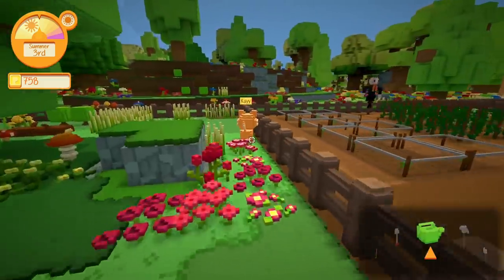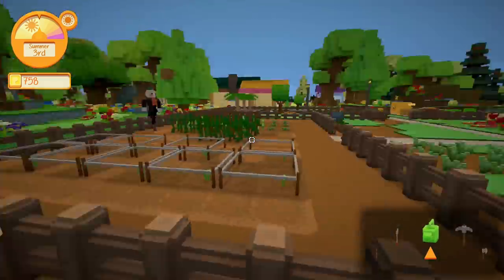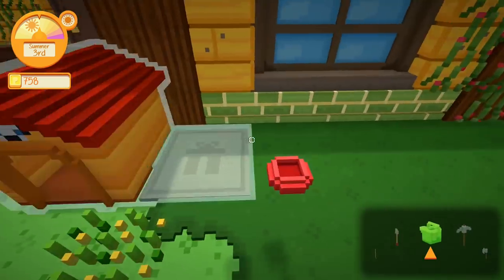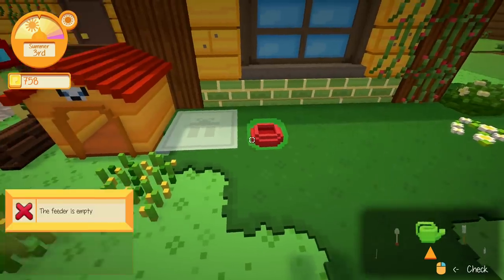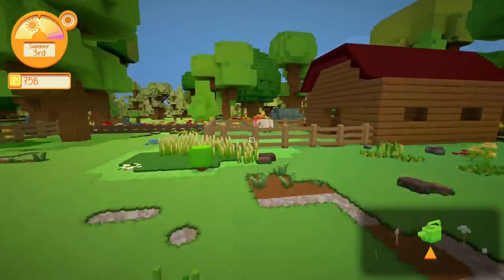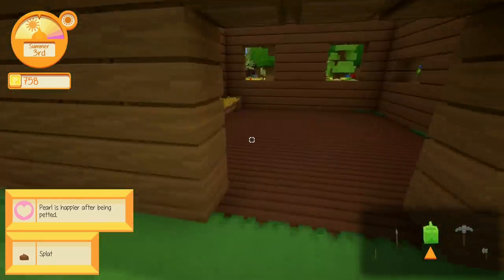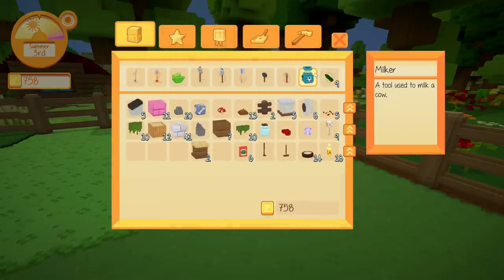There are also animals. I've got a little dog — quite early in the game you get a choice between a dog and a cat, and they have their own dog house. If you feed them, they can bring you gifts. I've also got a cow. You put food in the trough, and every day you can get milk — you just need to make sure you've got your milker. My inventory is quite small, but I think you can upgrade it.